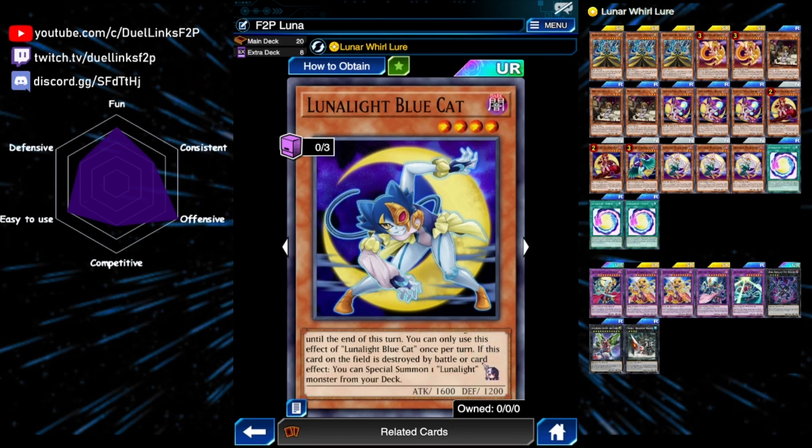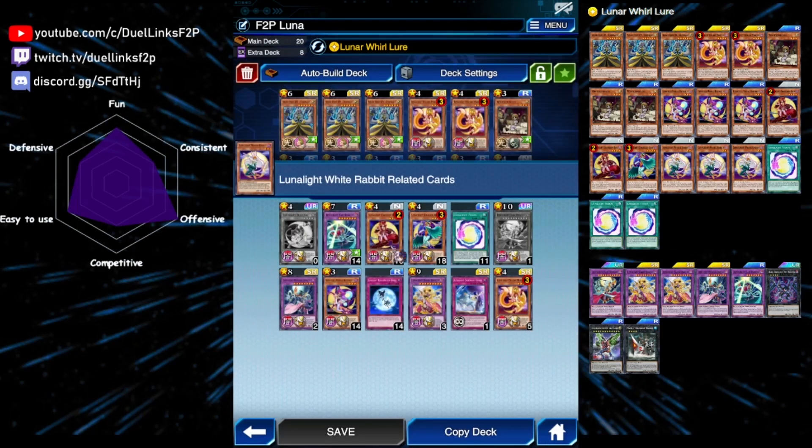Also, if Blue Cat is destroyed by battle or card effect, you can special summon a Lunar Light monster from your deck — and it includes itself, so you can just summon itself again and again to block all of your opponent's attacks. This also triggers when your opponent destroys it by card effect, so it's pretty nice.